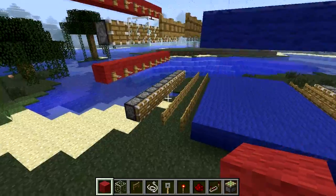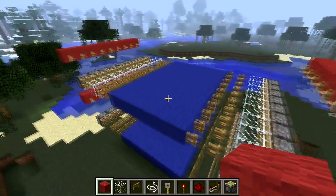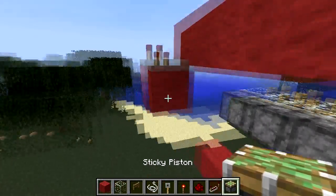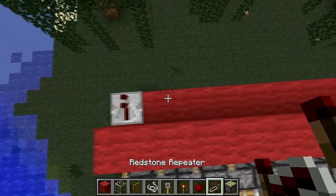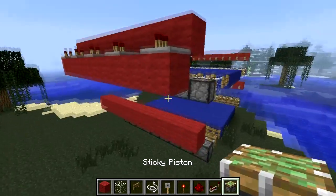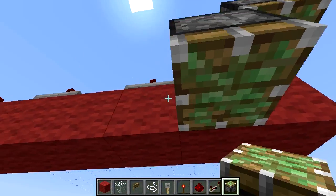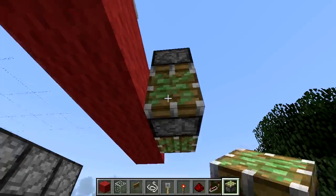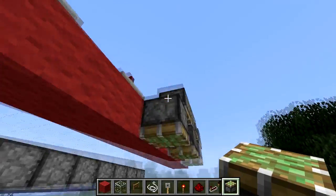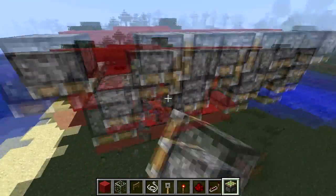So it looks like I've got all the tripwires hooked up and ready. Now next up we want to hook up our tripwires on the top layer. We're going to place a row of blocks like this and place repeaters every second block. And in the middle we're going to have redstone dust here. Right next to this repeater here, we're going to place a sticky piston, and then we're going to go up and down with alternating sticky pistons like this.